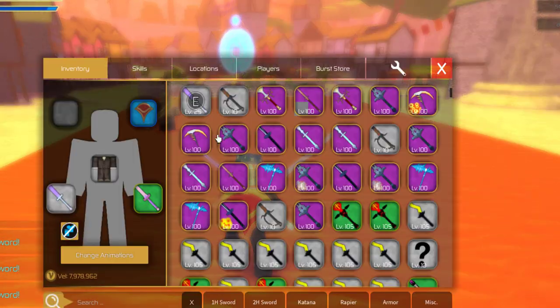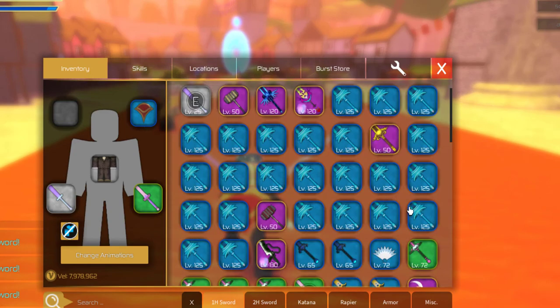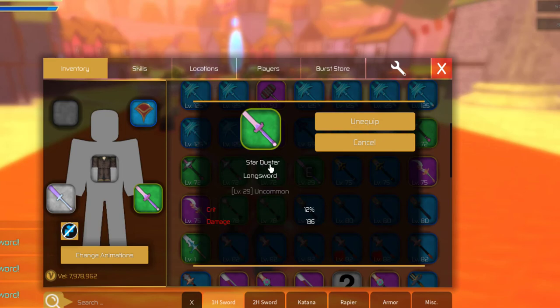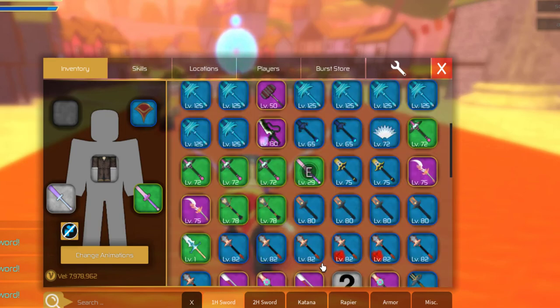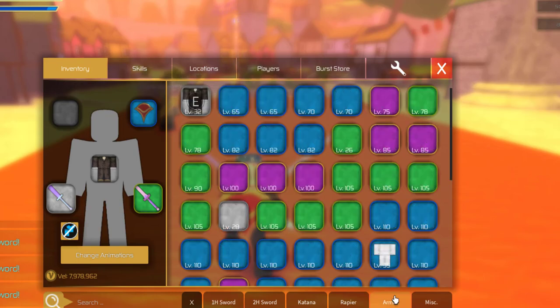Now let's see what we've got. The Aetherreal Edge plus 8 hits for 134. The Starduster clean hits for 136, so they're about equal. This is level 29 and this is level 25, and that's why. So I'm going to leave those like that.